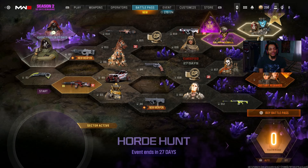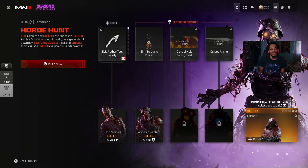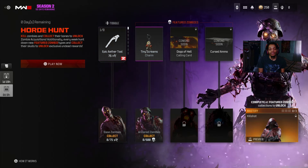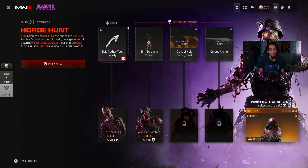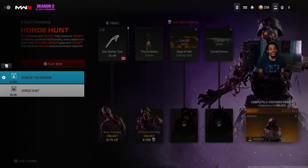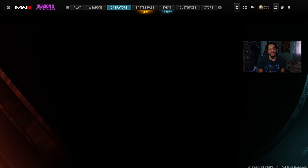Now I'm also going to show you guys the event. This new event is called Horn Hunter — you've got 27 days to complete it. I think you have to play zombies or multiplayer, but mainly zombies to do all the challenges. You get some cool stuff from it. Some content is marked coming soon so you'll have to wait for that, and another section is coming probably tomorrow when it goes live.